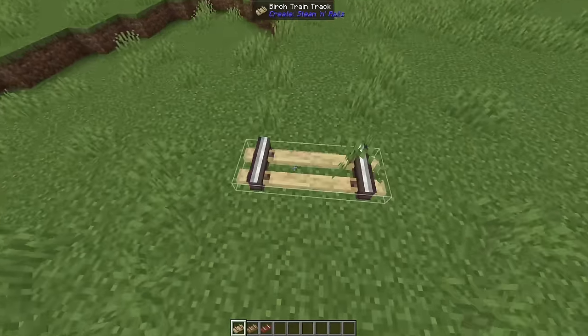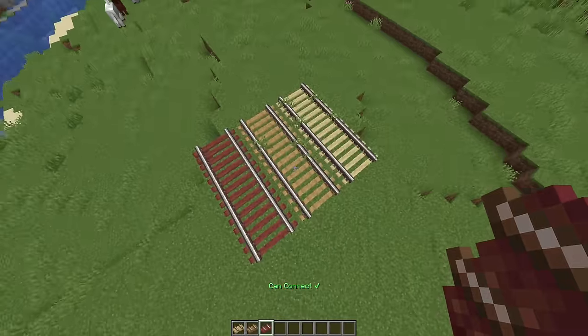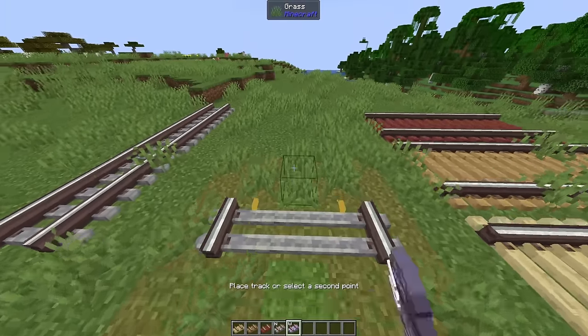Steam and Rails is easily the greatest add-on for Create ever. Look at these train tracks — they look insane. It's also the mod that adds different gauges. We have a narrow gauge and a very wide gauge.